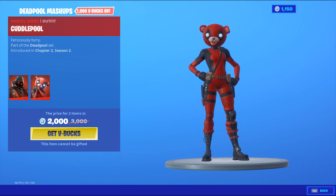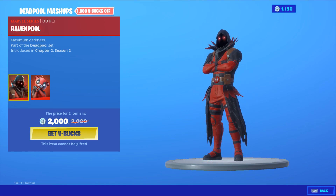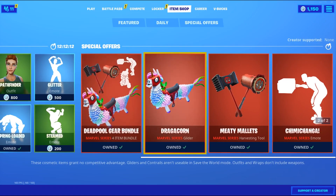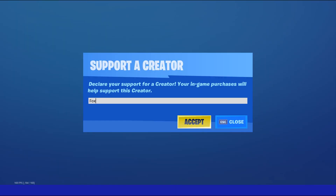Also in the item shop there is some more Deadpool items. We've got the Cuddle Pool — obviously it's the Cuddle Team Leader but it looks like Deadpool — and then we also have Raven Pool, the same concept where the Raven skin looks like Deadpool.